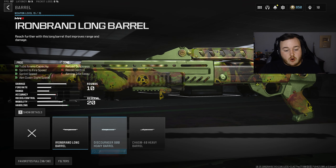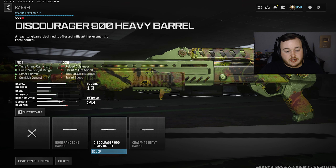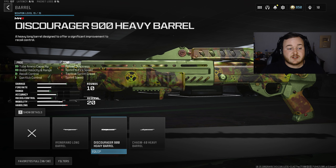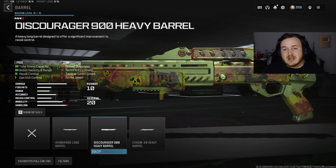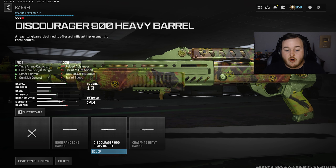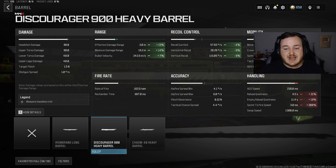For my final attachment, going to the barrel and adding on the Discourager 900 Heavy Barrel. This is gonna give us more shotgun shells in our tube and we're getting better bullet velocity and range. We're getting a 7% increase in bullet velocity and a 15% increase in damage range, making it have better one-shot kills at longer ranges.